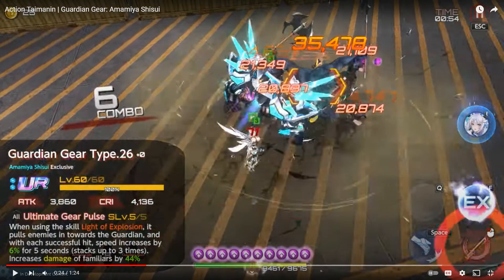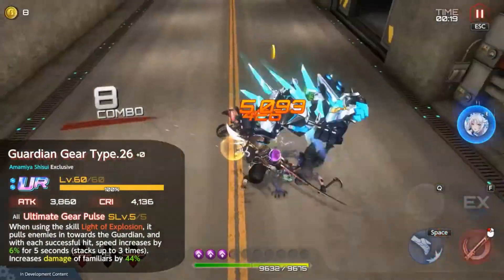Skill: Light Effect Explosion — pulls enemies towards the Guardian, and with increases of speed, speed is increased by 6% per 5 seconds. It stacks up 3 times. Increased damage to familiars by 44% — that's nice. Light Effect Explosion.